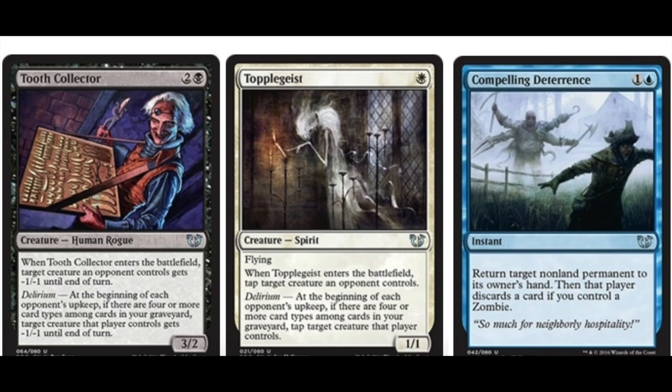Topplegeist — 1 White, uncommon, 1/1 flyer. Whenever it enters the battlefield, tap target creature an opponent controls. That's pretty good. Delirium: at the beginning of each opponent's upkeep, if there are 4 or more card types among card types in your graveyard, tap target creature that player controls. That's sick in limited. Absolutely sick.